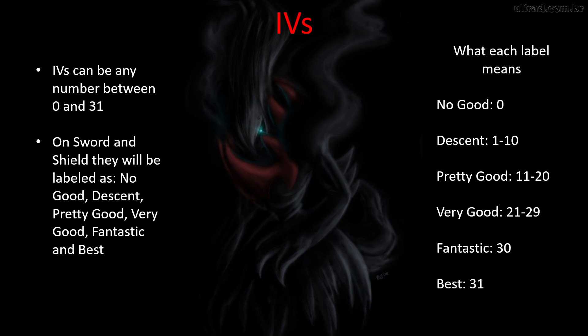You pretty much want your IVs to be best. There are a few cases where you want your IVs to be no good, but those are the two that you really want — either best or no good. Decent, pretty good, and very good give you a range: 1 to 10, 11 to 20, 21 to 29. There's no way of seeing exactly what that number is, but it really doesn't matter because you don't want any of those IVs. You want either best or no good.